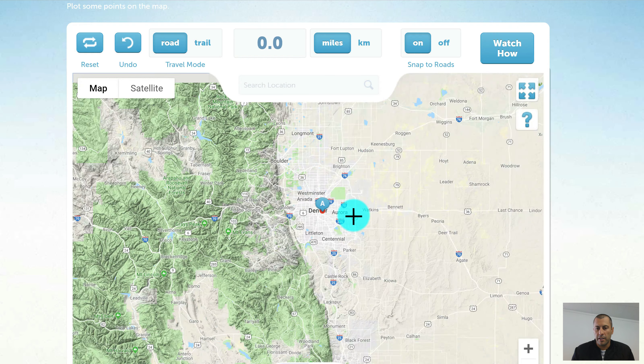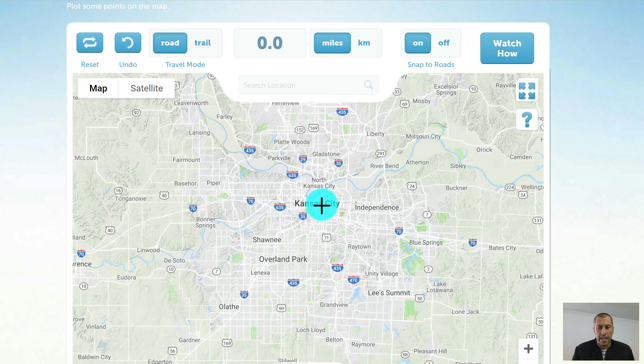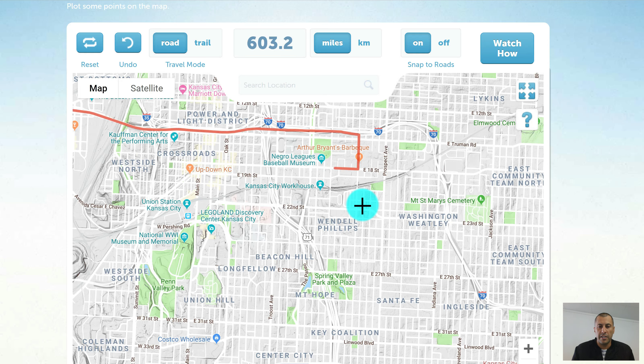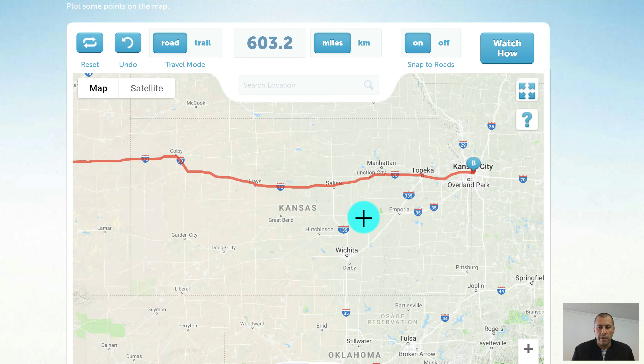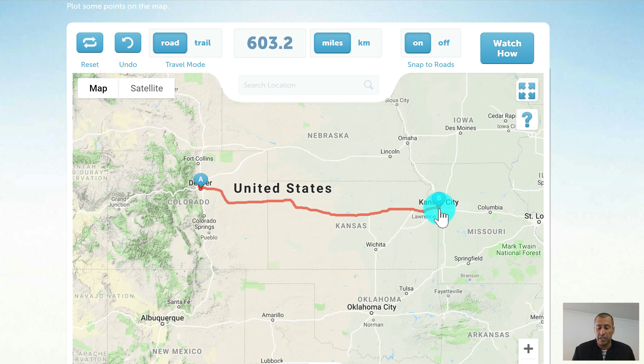Now I have my first point on the map. As I zoom out I can start to build my pathway however I want by clicking other points along the map. Let's say I want to go through Kansas City. I've placed another marker — point B — and it has drawn a line along the roads between those two points. It will take the fastest road possible to get there. If you want a particular pathway, just build it out by adding more points.